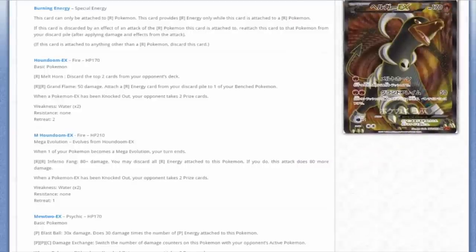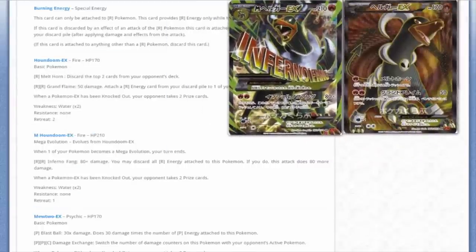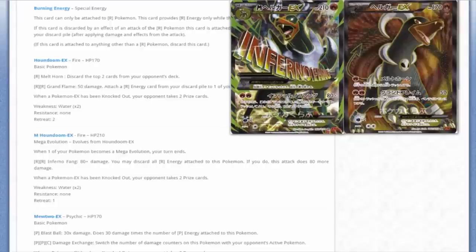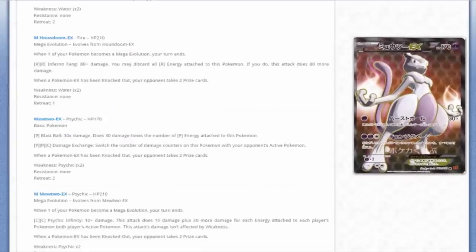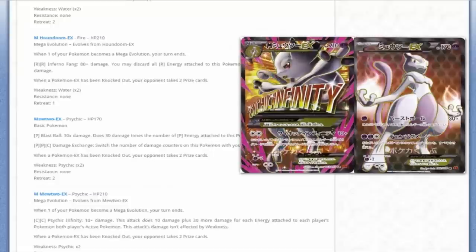Let's run through the full art cards. The Houndoom full art is amazing - he's just coming out of a spiral of fire. They could have done a slightly better job on Mega Houndoom's full art, but I still love the artwork so much. He's just this gigantic demon dog. Then we have the Mewtwo EX full art, which I think is the better of the Mewtwo EX full arts between the two sets. And Mega Mewtwo EX - the colors are fantastic with the yellow and orange, a fantastic looking card.